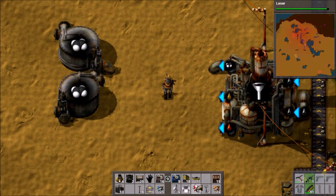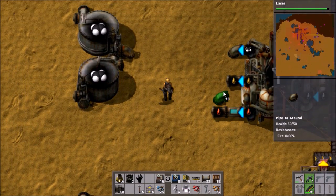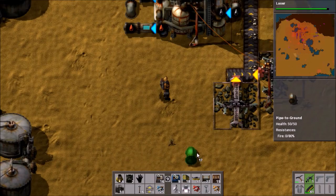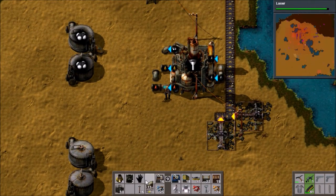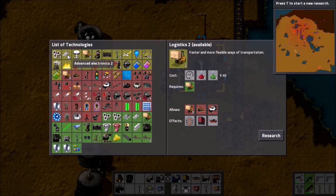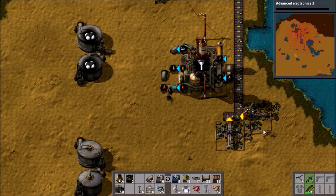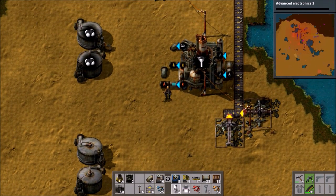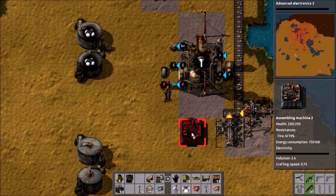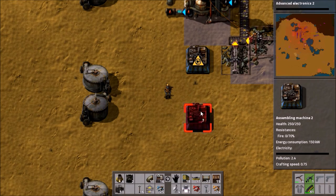We can connect up the refinery to these storage tanks here, so that is fine. We'll have it going along here — but we need to take into account having more refineries because that is a thing that will happen. This is a five by five, isn't it? Let's use this as a marker — that's the edge of a refinery, and then there's a gap, and then that. That should work.